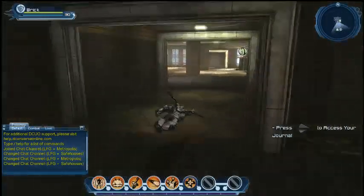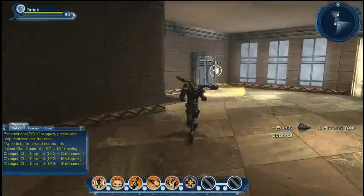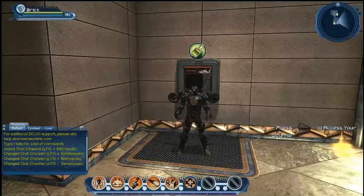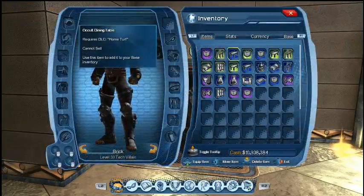Let's talk about putting stuff in there. Andrew, why don't you take us over to the main console for decorating. Should we actually talk about props first? Throughout gameplay — adventuring, purchasing through the broker, various avenues — you'll collect housing props. These are added to your inventory in this state.